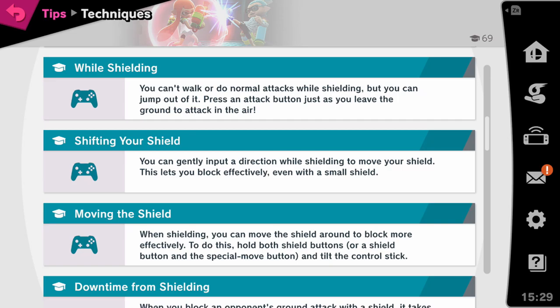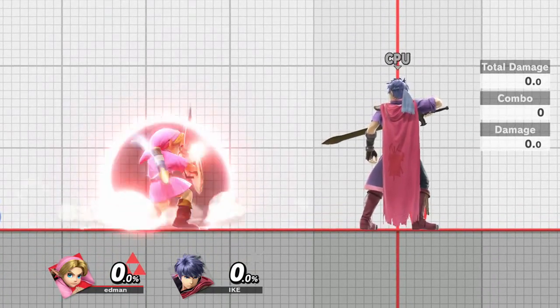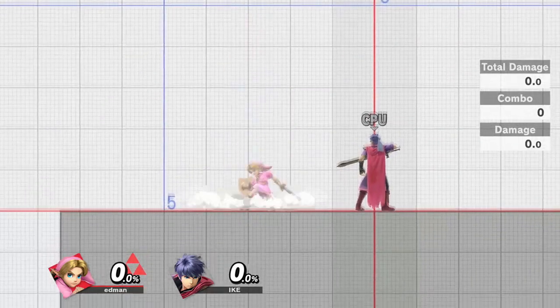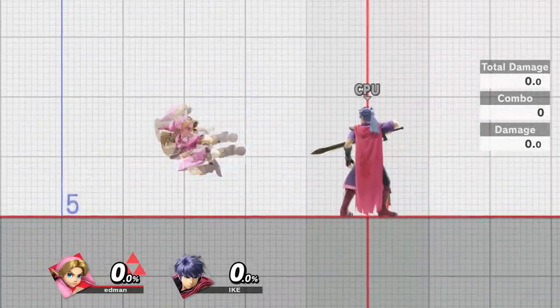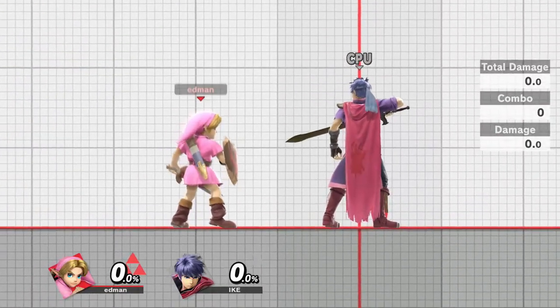We're going to take it over to the training room. First, let me show you regular shield tilting — if you're just holding one shield trigger, you might get an accidental roll, you might get a jump, or you might get a spot dodge if you tilt in any direction too heavily.